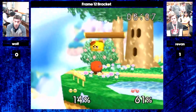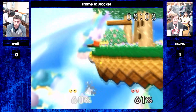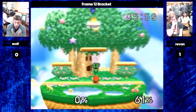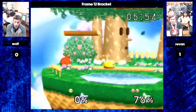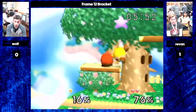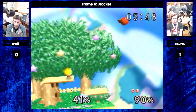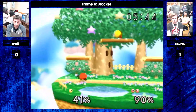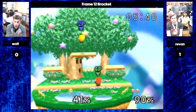Wolf right above is able to pull down. Revan anti-airs with a nair. We're seeing a little issue with Wolf that we haven't commented on yet — which is that he does not DI. He's a little opposed to DI. He won't do it. Revan has a bit of an advantage there — he can escape Wolf's combos, but Wolf can't escape his.